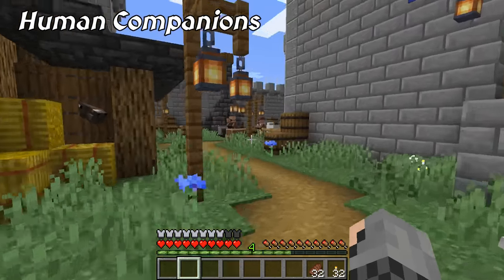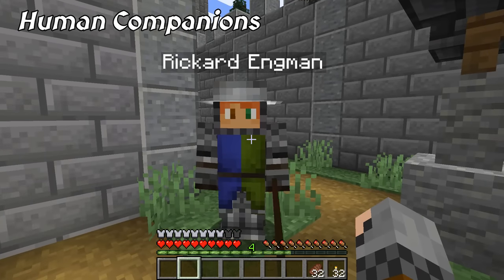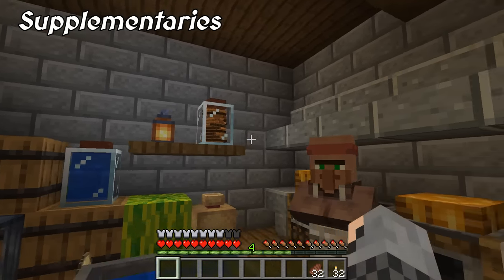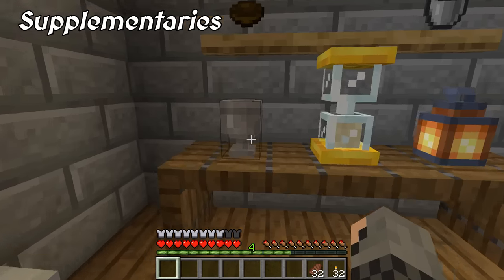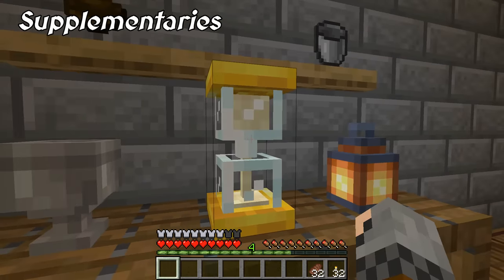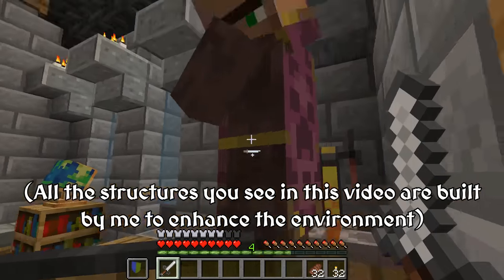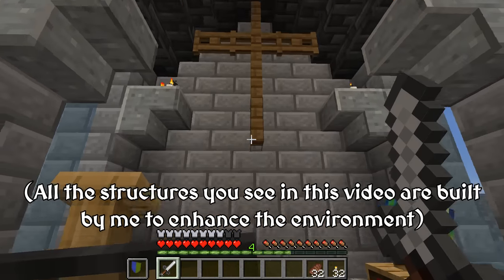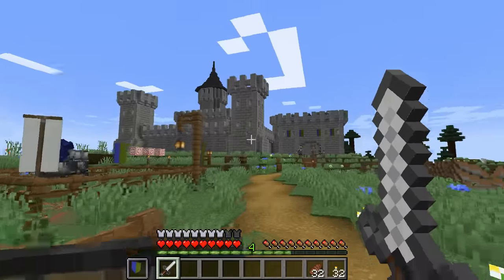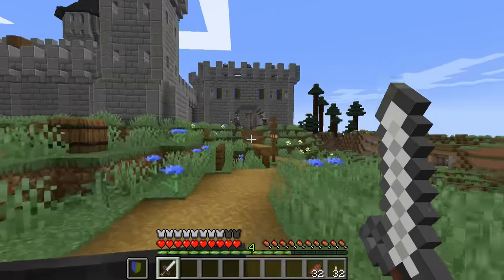I used Human Companions so I could employ various soldiers to stand guard in my castle and have them wear the various weapons and armor of Epic Knights. Supplementaries is a mod that adds various items and blocks that are decorative or have neat little functions, such as goblets, hourglasses, sacks, jars, signs, pulley blocks, rope, and more. Pretty much any mods that add more generated structures and new mobs to fight would greatly enhance your medieval Minecraft world. More structures means more exploration opportunities, and more types of mobs to fight means you can try out the various weapons and armor that Epic Knights offers.